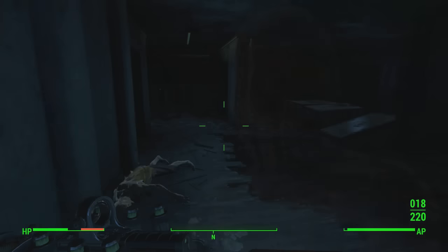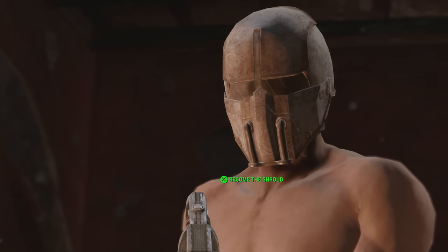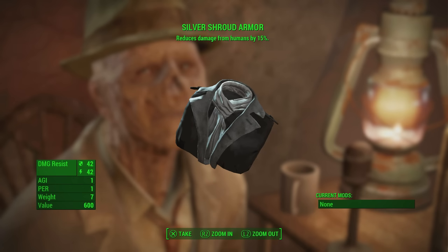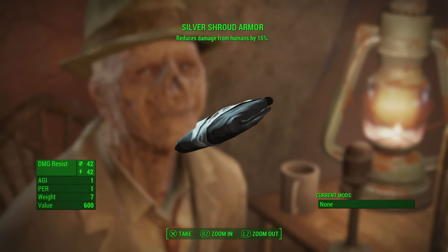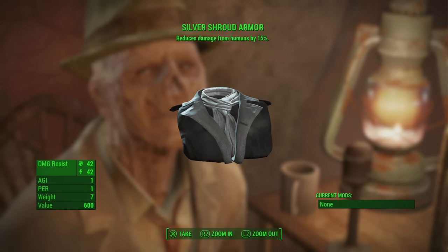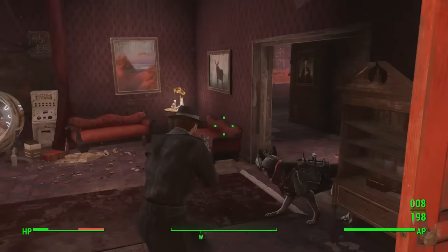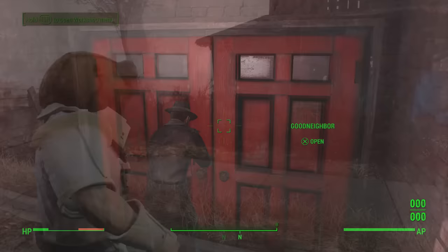Back to the Silver Shroud quest: after picking up the suit from the mannequin and reporting back to Kent in Goodneighbor and going through the dialogue, you'll become the Silver Shroud. He'll give the armor back — this upgraded version has a decent damage resistance stat and reduces damage from humans by 15. In my opinion the best thing about it is how it looks — you look like a total badass in this suit, and it's definitely one to pick up if you collect unique items.